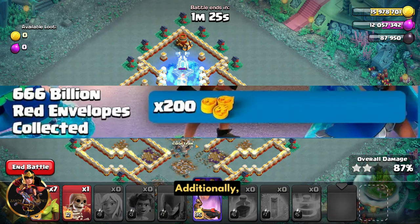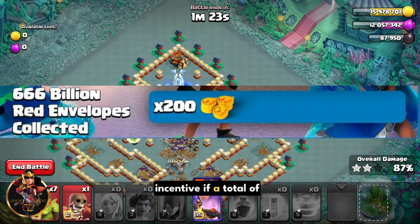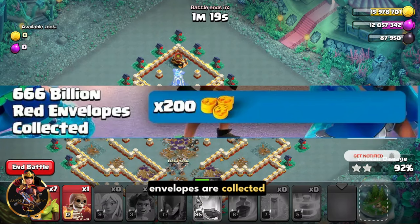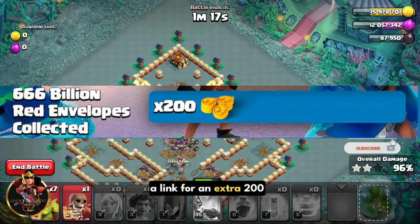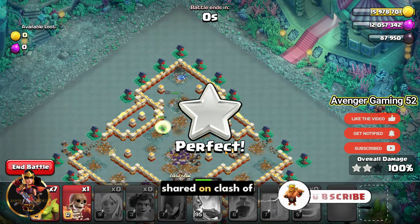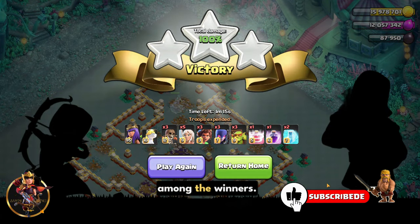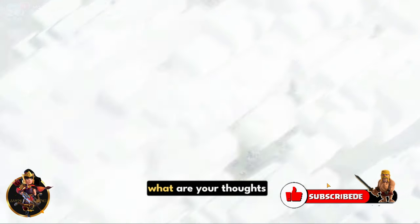Additionally, there's an exciting incentive: if a total of 666 billion red envelopes are collected globally, a link for an extra 200 dragon medals will be shared on Clash of Clans social media channels. You will be contacted by the devs if you are among the winners. So, are you ready to test your luck?